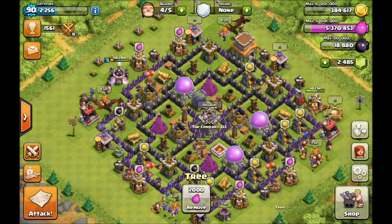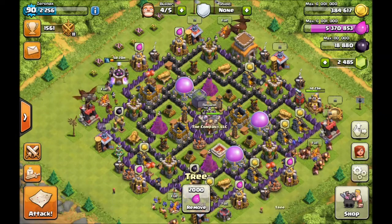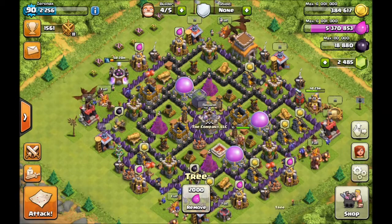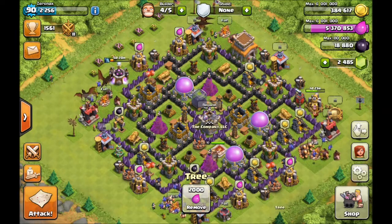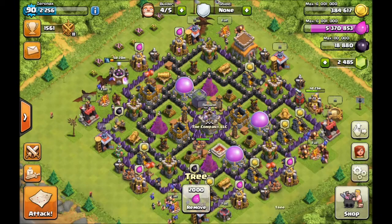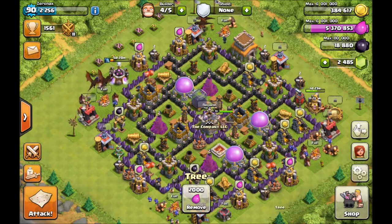In any case, it was kind of a hit or miss strategy sometimes, but then Hogs came along, and this is definitely my preferred method of attack now. Hogs give the player so much control over the outcome of the battle. If you had a strategy and you executed perfectly, Hogs will win no matter what. You can always dictate where your Hogs go, because they target defenses, so they're not going to go mindlessly into some other random building that you don't care about. Anyway, this video will go into more of the intricacies of Hogs and how I plan my attacks in war.